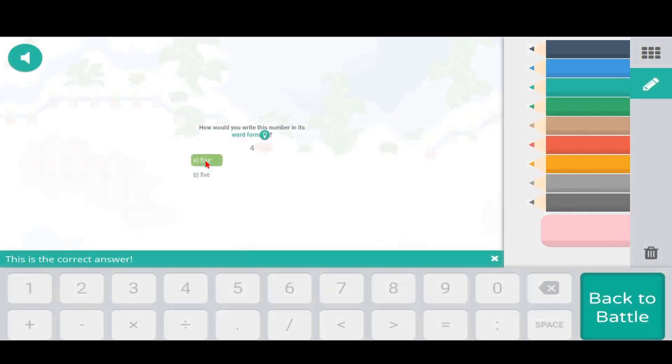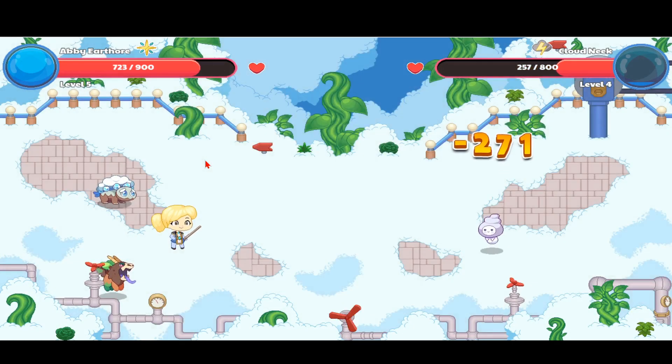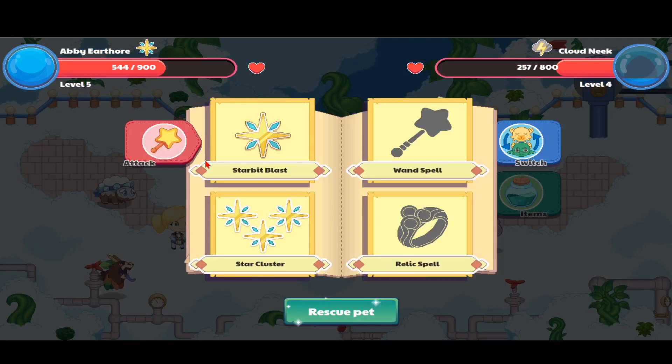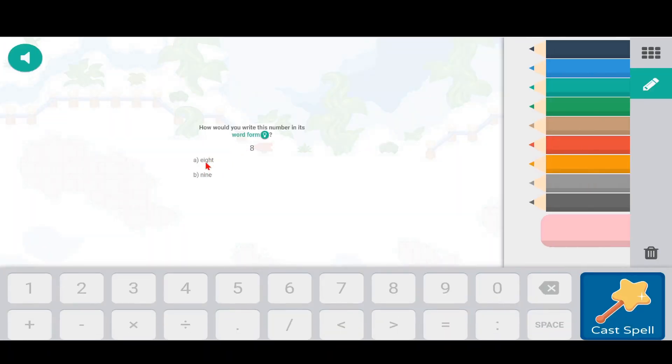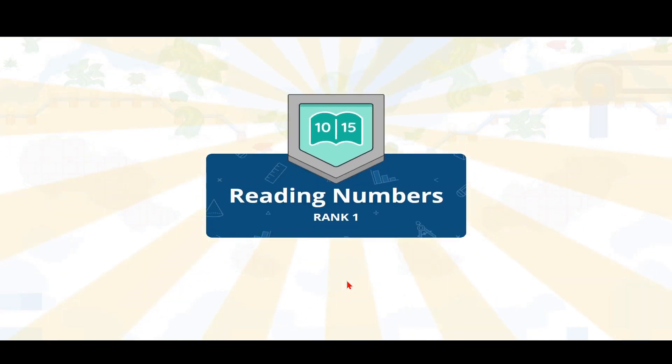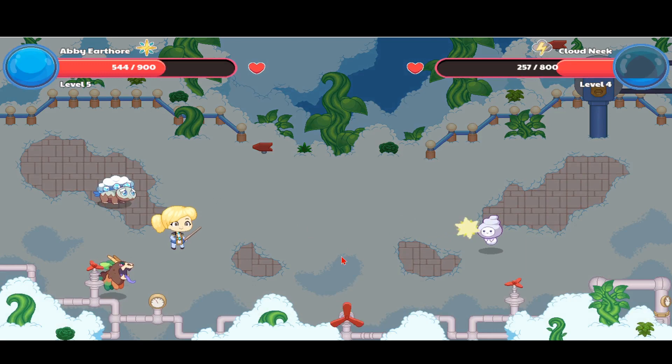Star Bit Blast — the attack sounds so cool when you have no background music. I'm going to attack this guy one more time. If we do 270 or 271 damage he's going to be out. I'm so used to battling with a level 100 wizard that it's really weird to be at level five. Let's use Star Bit Blast again — I need to enter the answer. We got a cute little badge for reading numbers, and a bunch of stars and another badge. Now let's use Star Bit Blast to take out the Cloud Neek.